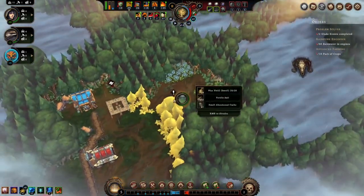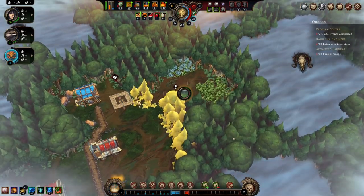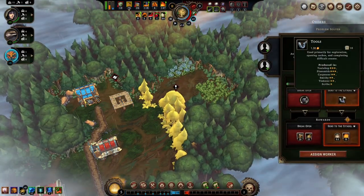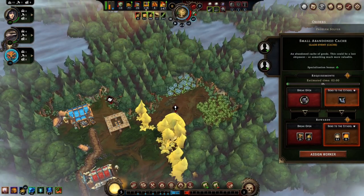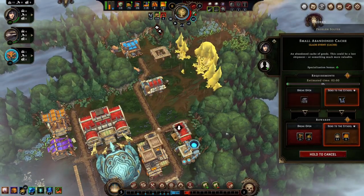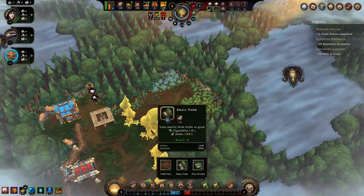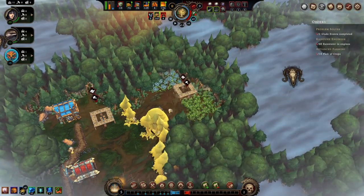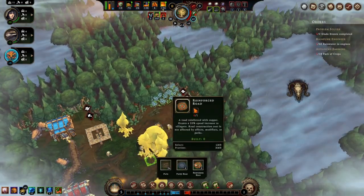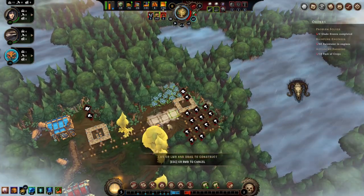We've got one glade event we could do here. We have to wait for the timer to finish because it's in the way. So what do we have? None of those things. Do we have tools? We have 10 tools. Let's take a break from building things and do that. After that, let's go for a small farm - we'll put it right there. Here's our farm field. Excellent. We'll just go out, just like that.